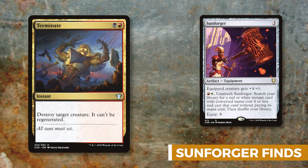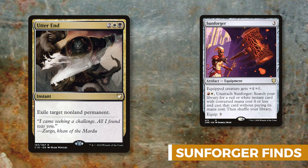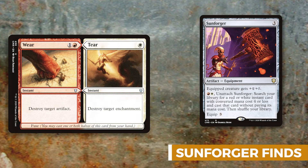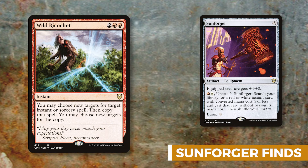Temur Battle Rage gives double strike to Zurgo, and with its ferocious ability — since Zurgo has power four or greater — it also gives trample. A hasty, trampley, double-strike Zurgo is very scary for opponents. Terminate destroys a target creature and it can't be regenerated. Utter End exiles any target non-land permanent. Wear or Tear is basically a Crush Contraband for red, and Wild Ricochet lets you copy a spell and choose new targets for it.